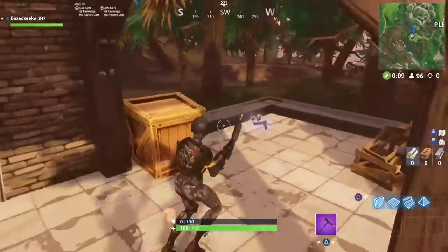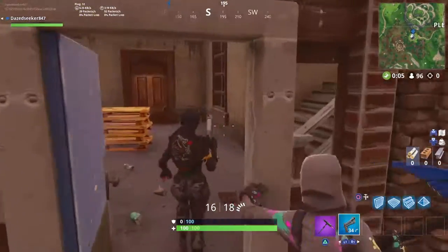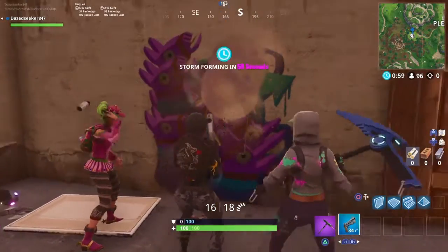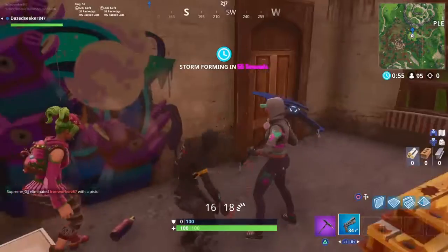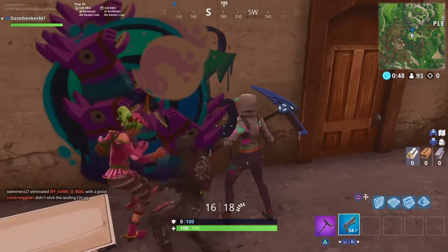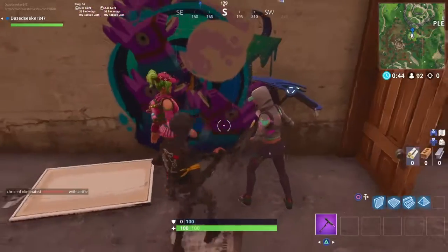Our next and final location is going to be the house near Pleasant Park, located right in here. As you can see, there are also other people doing it at the same time. That is all the locations for the Carabide and Omega posters — hope you guys enjoyed, please leave a like and subscribe for more, and we'll see you guys in the next video.